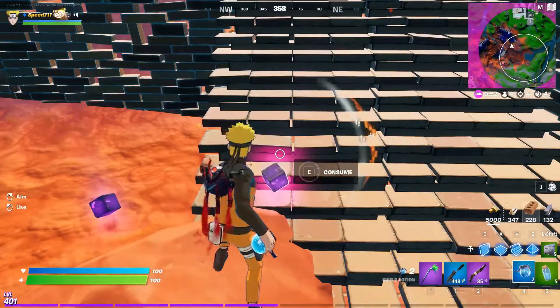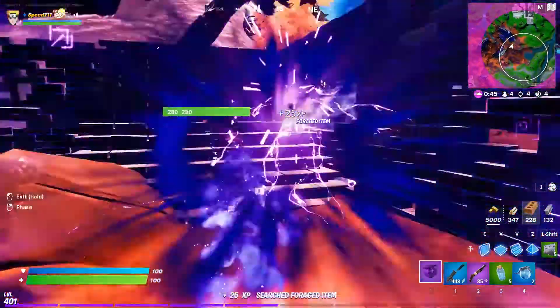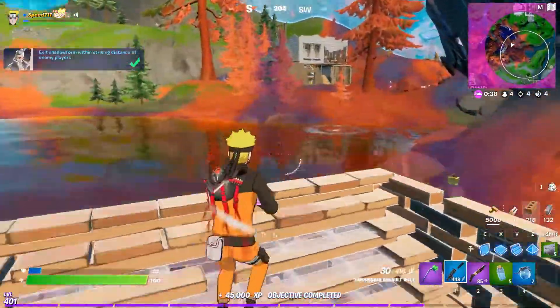Shield back on while they're coming down to me. I'm going to use the Shadow Crystal — use it, use it again. I should have thrown my wall back up. We need one more stage of that.